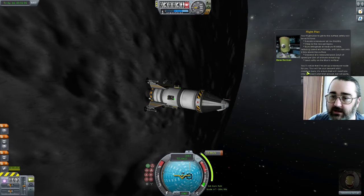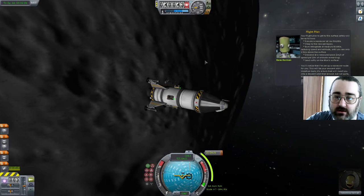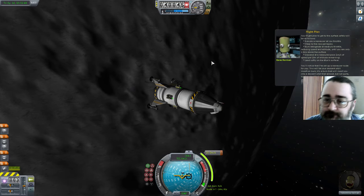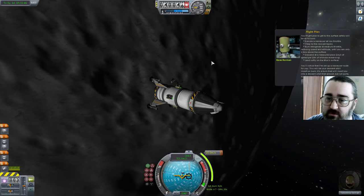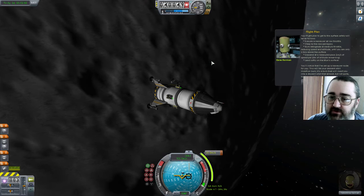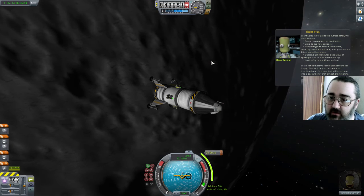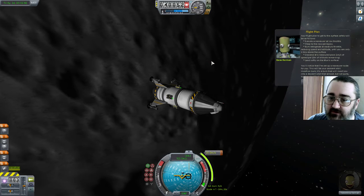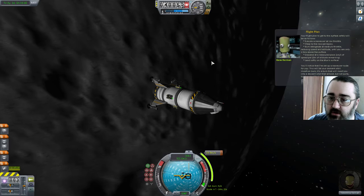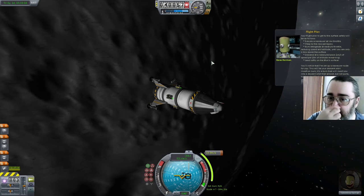Your flight plan is to get to the surface safely. I can't go to the map here — I think we're coming up to night, which is annoying. I don't want to land at night. Executing a manoeuvre at low throttle, warp to the new periapsis, burn retrograde at medium throttle, reducing speed and altitude until you're only 1.5 kilometers above the surface, descend at a measured pace — 1 meter per second per 10 meters of altitude remaining — land softly on the Mun's surface.